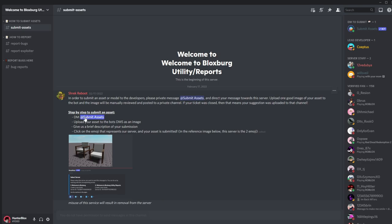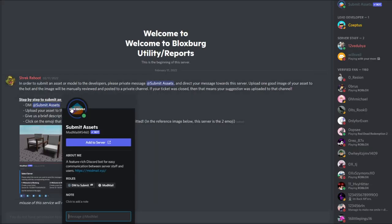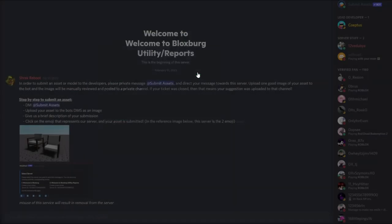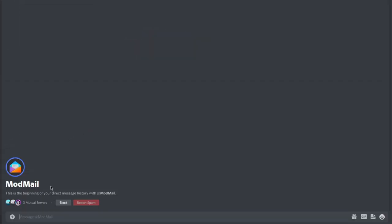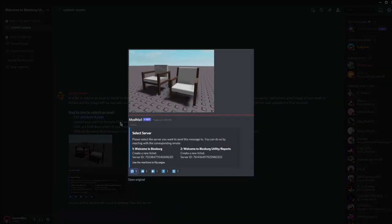Here are the instructions for submit assets. This is a bot that you can add to your own server, but it won't work the same in this server as it will in yours since co-optists and Froggy Hops have customized this bot so it works for them. You just directly message the bot — so that's just going to send it a message. You then have to upload the asset to the bot in DMs, so I think that's just a picture.